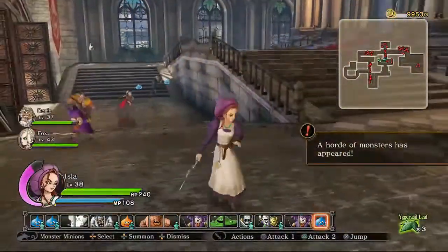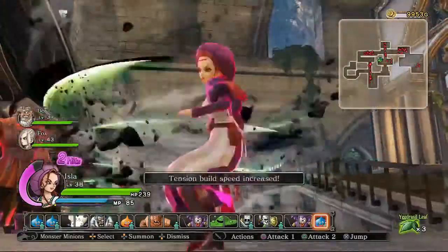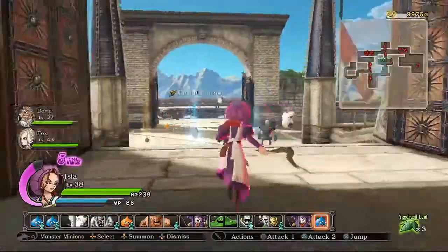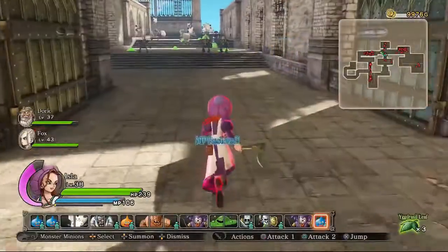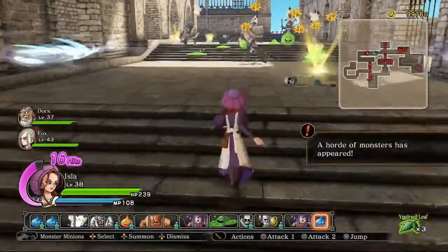If I cast that again and then throw Power Throw into it, it makes these gigantic swirly green wind blades. So basically she combos — you can use this kind of big stationary exploding spell in Woosh, Swoosh, or Kaswoosh. Yes, that really is a sentence that I said as a 36-year-old man.